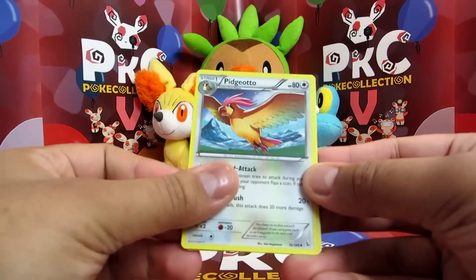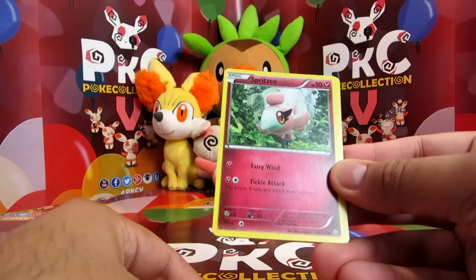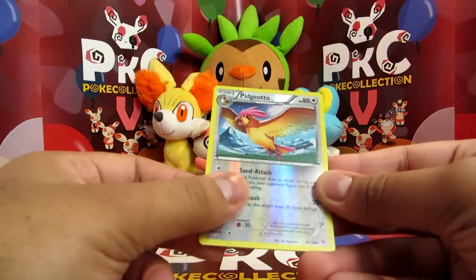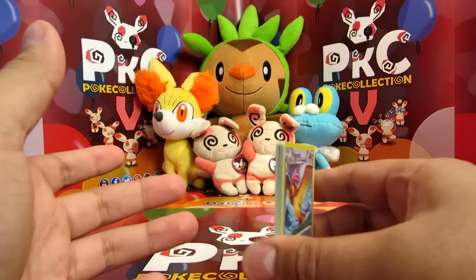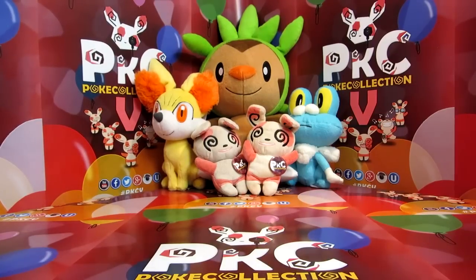Last pack — let's see what this delivers. Pidgeotto — love the artwork of the Pidgeys. Fiery Torch, Roserade, Spritzee, Shinx, Stunky, Flabébé, Scraggy, Pidgeotto Reverse — and finally a Floatzel! All right, well hey — we got a Full Art, we got an EX, we got two Hollows. It's pretty cool, I'm pretty impressed with that. We will see you in the next PKCV video, bye bye!